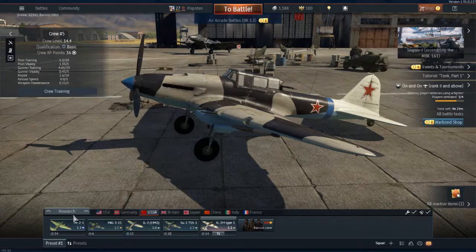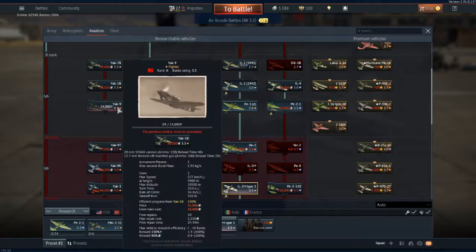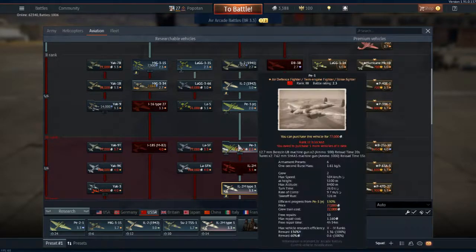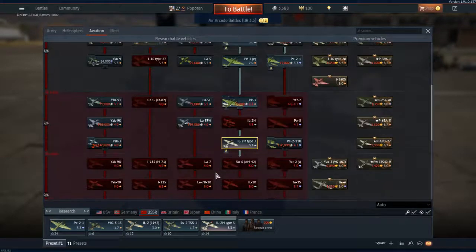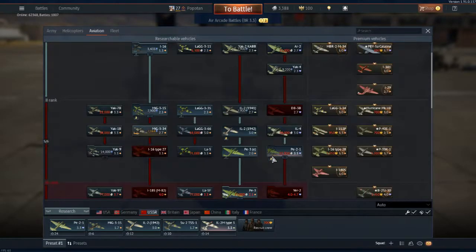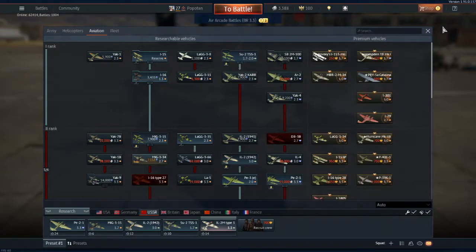The MiG-3 is sitting here - it leads to the IL-16 and then you have the Yak series. The PE-3 goes on to a bigger PE-3, which goes on to the IL-2M which I already have, and then the IL-2M Type 3. That's the Soviet tech tree that I've been playing through so far. Let's go into a game and see what I can do.